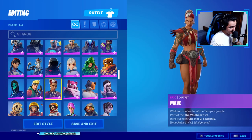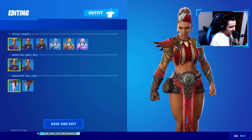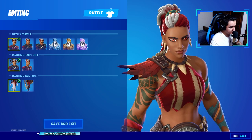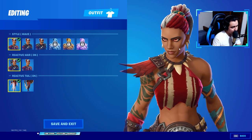Here we have the epic outfit Maeve, Wild Heart Defender of the Tempest Jungle, part of the Wild Heart set. You can obtain this new outfit as a reward from level 41 in the battle pass. I'm just looking at her — she looks badass, she looks deadly. It feels like once she puts an eye on you, you're going for good, so be careful out there.